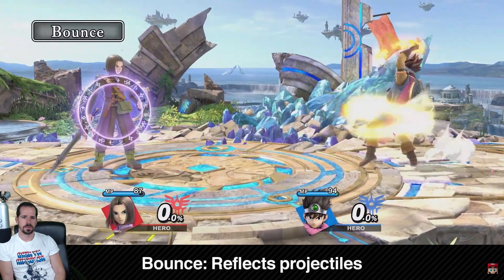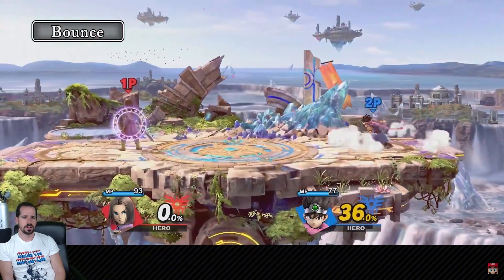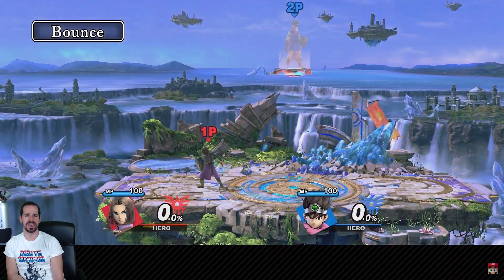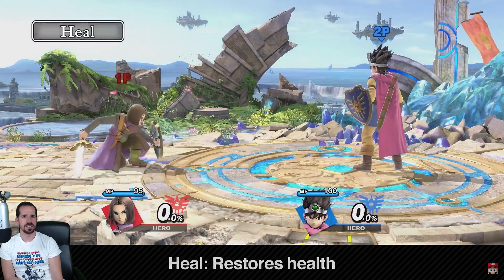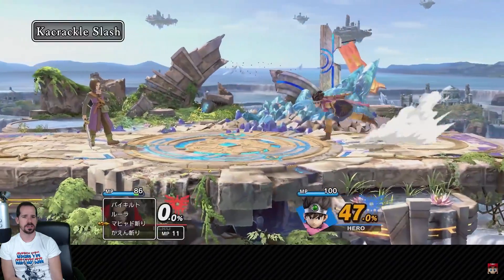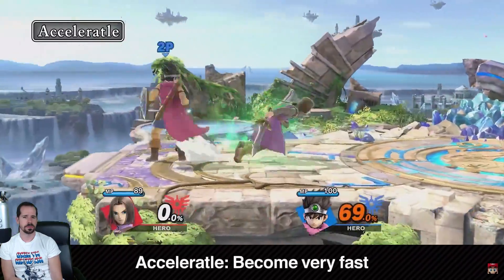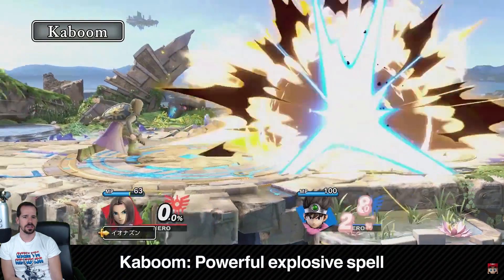If you both cast Bounce, they'll cancel each other out — that's going to be fun, especially against K. Rool's belly. There's also a spell that lets you reduce your damage percentage. Flame Slash can spread damage to a wide area in front of you. Crackle Slash can freeze opponents. Accelerator significantly increases your speed — oh no, we've got another Shulk on our hands. Kaboom sets off a mighty explosive spell.